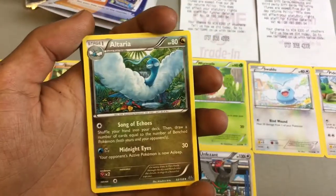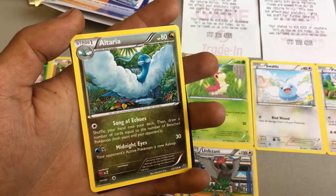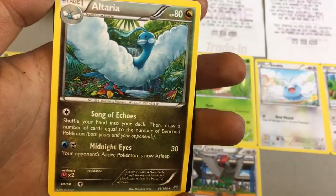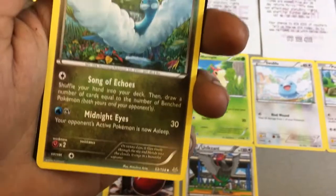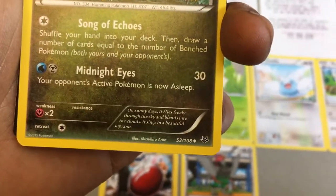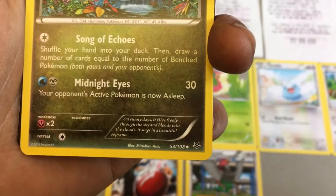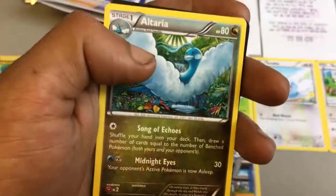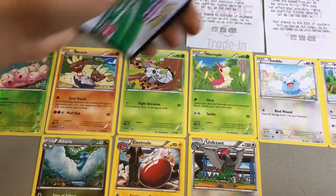We then have a stage 1 Altaria with 80 health points — a really cool looking Pokemon, kind of like a peacock. Two attacks: Song of Echoes and Midnight Eyes, where your opponent's active Pokemon is now asleep, which does 30. On a sunny day it flies freely through the skies, blends into the clouds, and sings in a beautiful soprano.